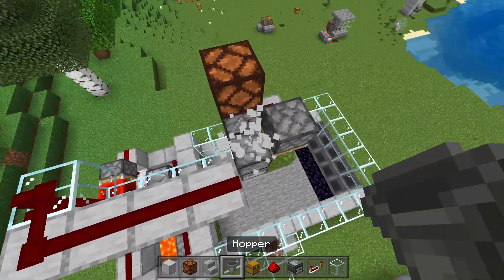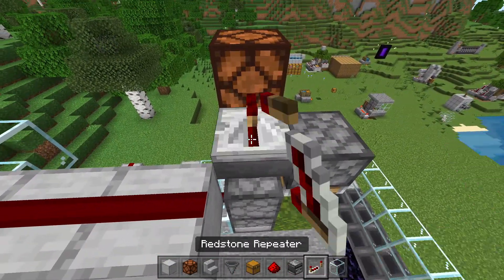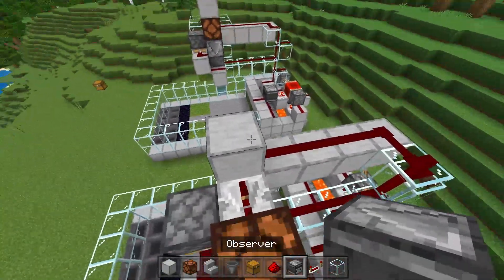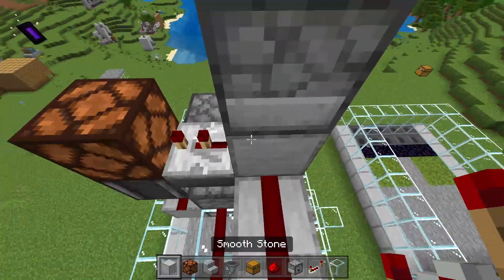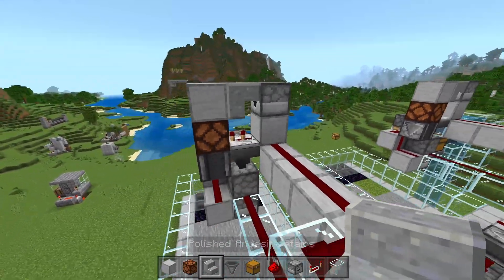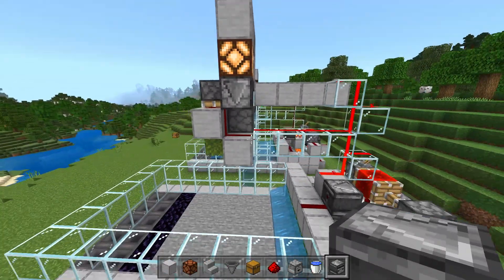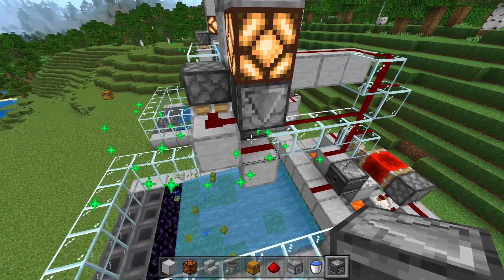Place down a redstone lamp right here, break this block and have a hopper running into this dropper. Place a redstone repeater on top set to one tick, then place a block right here with a dropper on top of that block, and a block on top of this redstone lamp with a stair just like so — it should look like this now. One quick fix: break this observer and invert it so it's looking at the redstone lamp, that way this piston is being activated. Make that change and we are good to go.